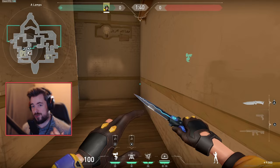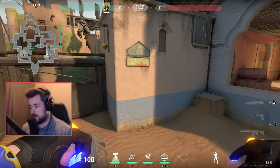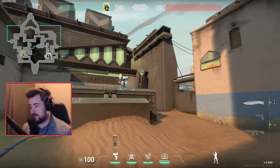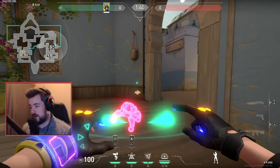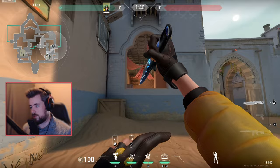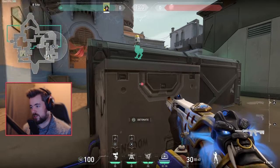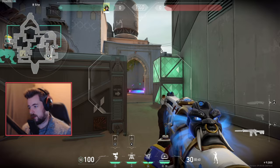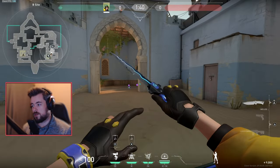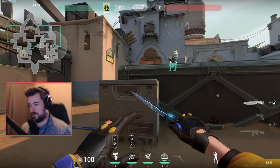Kill setups are designed to eliminate the enemy's ability to push into a site, punishing divers like Jett or Raze hard. The same rules apply to other sites — for hookah, maybe I place a turret here for information, an alarm bot right here, and a nano swarm beside it. If the turret gets destroyed by someone in hookah I still have information, so I focus my peeks on hookah.